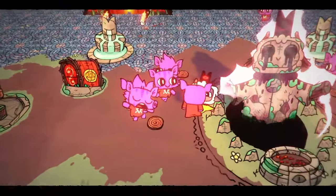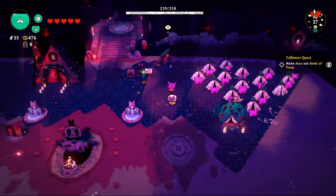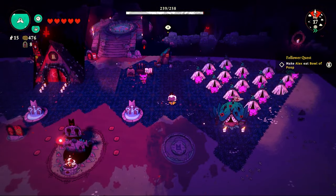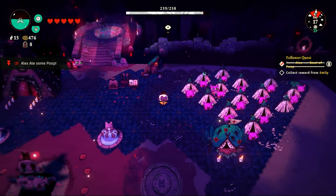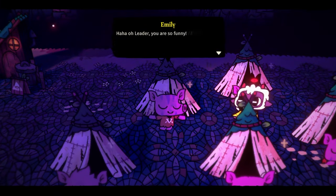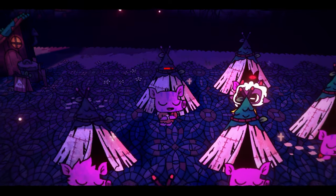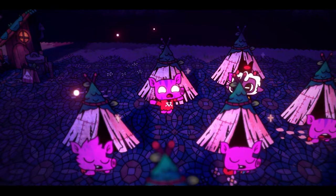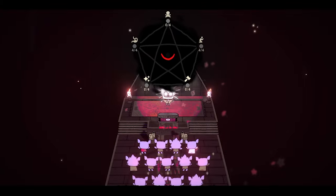I spend the day inspiring my cultists, leveling them up, getting more devotion, and unlocking more structures. As per Emily's request, I force poor Alex to eat a bowl of poop. He doesn't seem too impressed and goes straight back to bed. Emily, however, is very pleased — she gets a lot of loyalty from that, levels up, and it gives me more devotion.